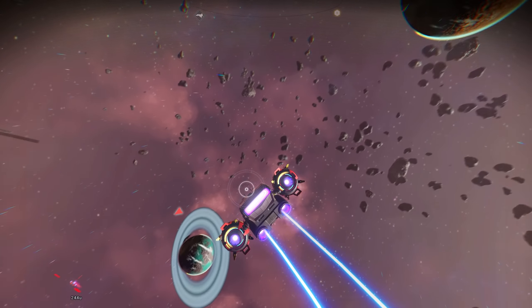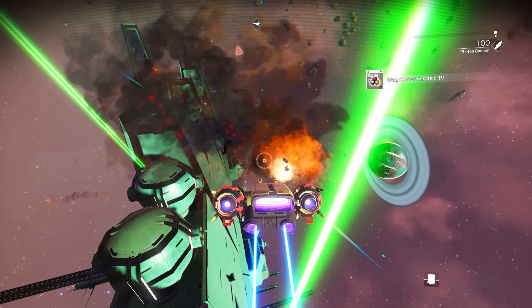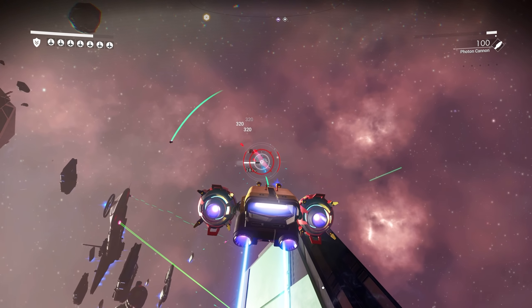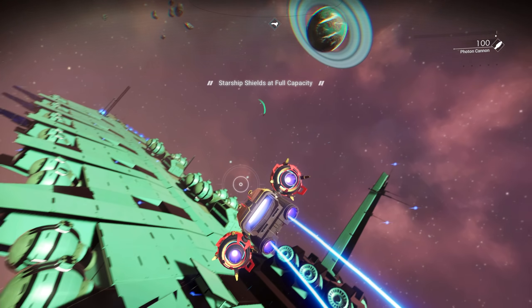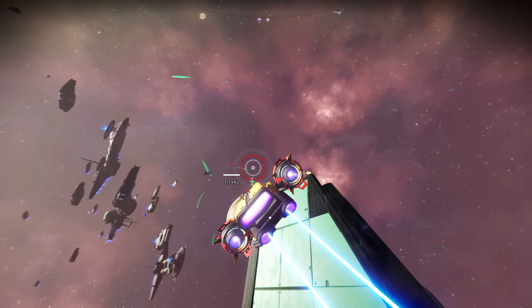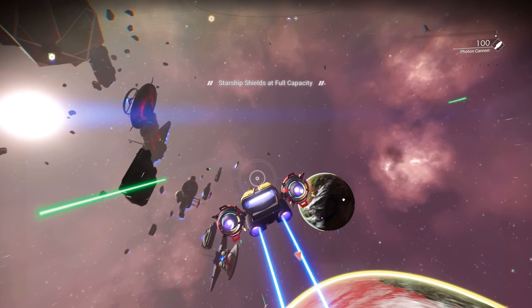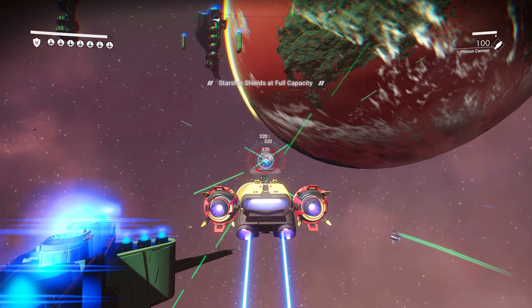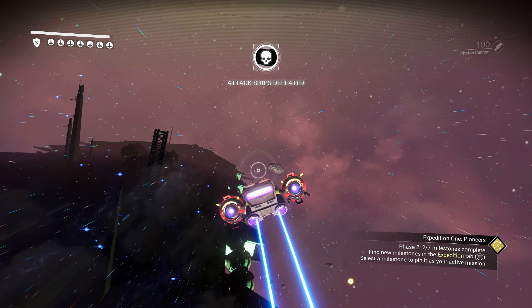Oh, look at this guy. He wants me to shoot the freighter. It's a lime green freighter. Got that one. Let's get this guy. We got him. We're good. There's two more somewhere. Where are you at? Two more guys right over here. There's only one. Where's the other guy at? There you are. Making my job easy. So this is a lime green freighter. Let me show you guys.